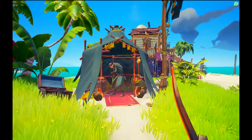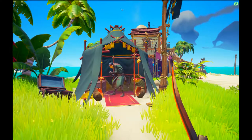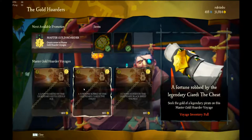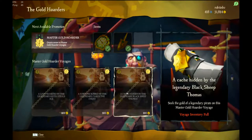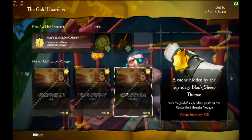On every outpost there is also this tent, which is the tent for the Gold Hoarders Vendors. Browsing the Gold Hoarders Vendors you will find maps. Comparing these to the maps on the map table in the ship you will find out where you need to go.